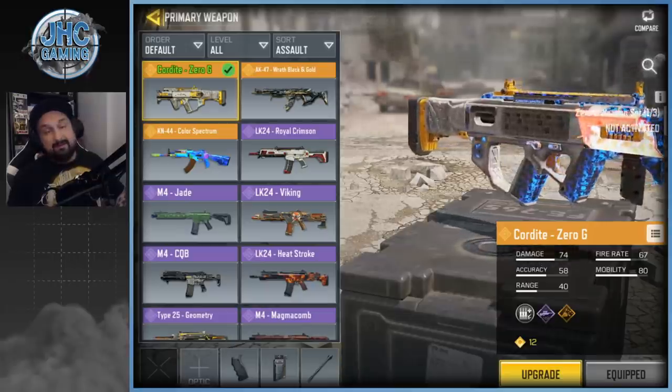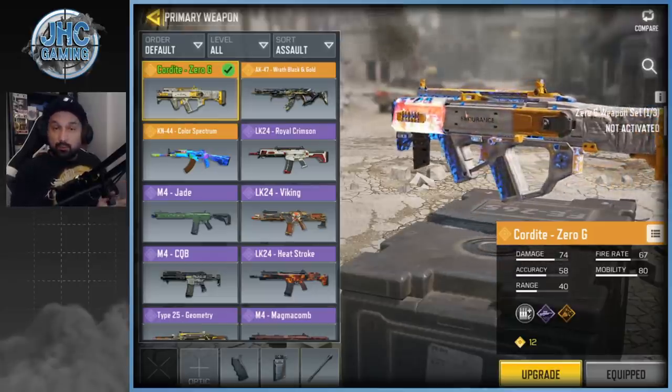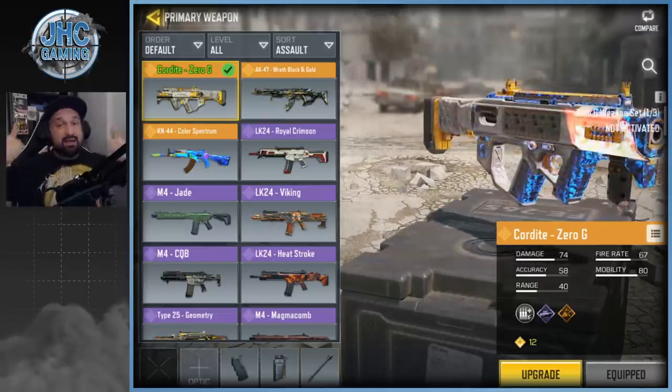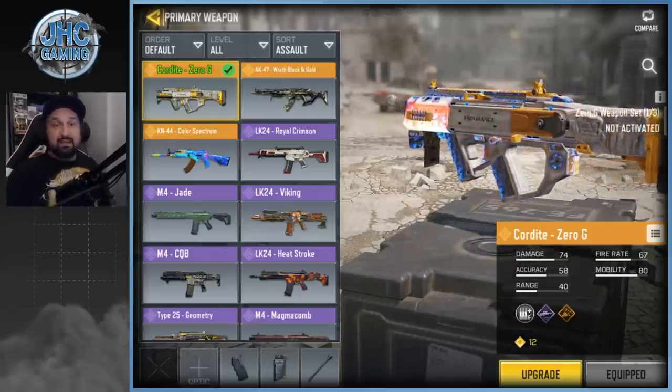My favorite camo right now is the Zero G, but there are so many nice skins it's tough to make a top three — a lot of stuff was left behind. Leave a comment below with your favorite skin that didn't make my top three list and I'll read all the comments. I'll make more of these in the future. Thank you guys for watching, hope you enjoyed — hit the like if you did, subscribe for daily COD Mobile videos. See you in the next one, take care!